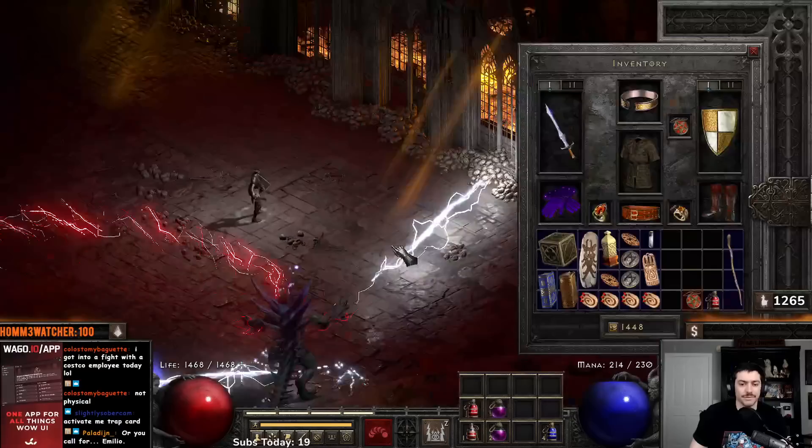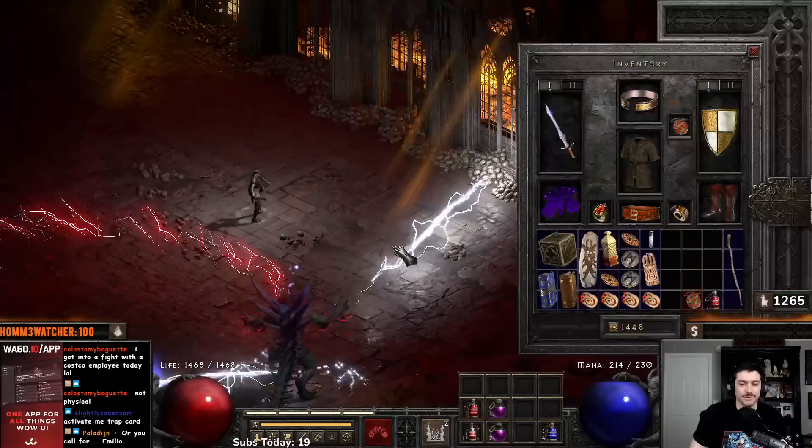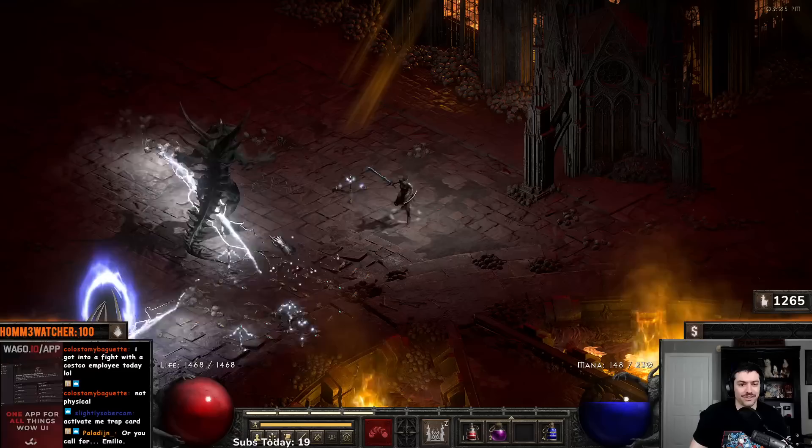Or you call for a mercenary to help. There are ways you can get creative, but the corpse explosion method is definitely the easiest way.